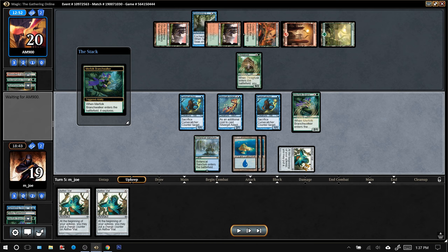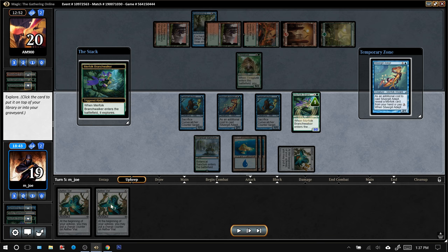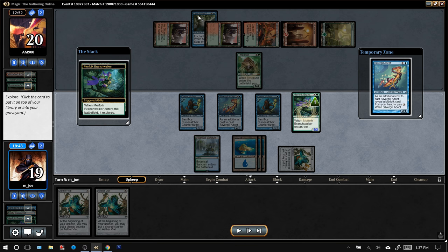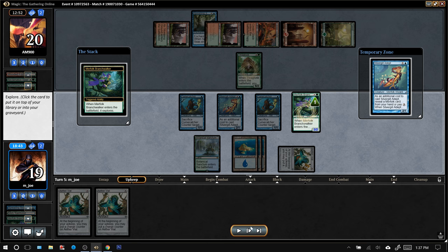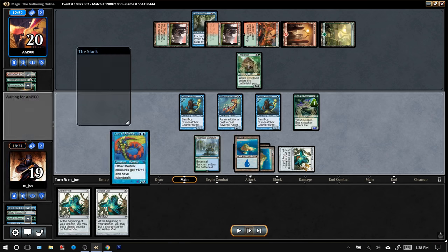This is a fun opportunity to show off Merfolk Branchwalker's synergy with Aether Vial — we'll tick the Vial up to 2. This is actually a good reason to have played Spreading Seas last turn instead of Branchwalker, because Branchwalker during upkeep gives us the advantage of improving our draw step. Let's bring in the Branchwalker. We see a Silvergill Adept, which is like the best card in the deck, but there's no way to play it this turn — no fifth land and no other Merfolk. So if I draw this guy I can't play it this turn, which is just a little bit too slow. We've established Island Walk access with Spreading Seas, but we don't have any Island Walk lords. Let's put this Silvergill Adept in the graveyard.